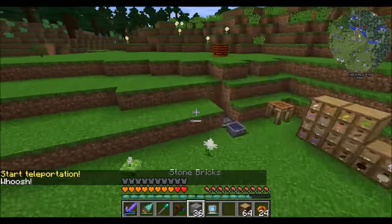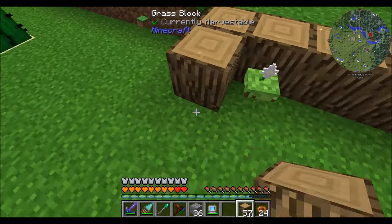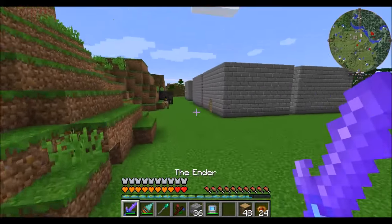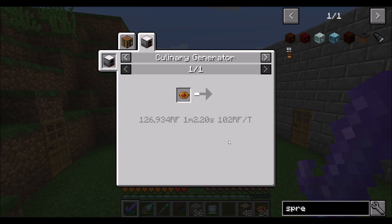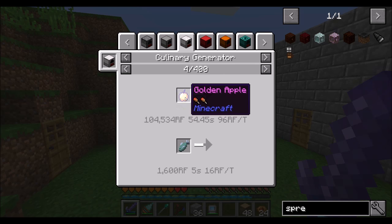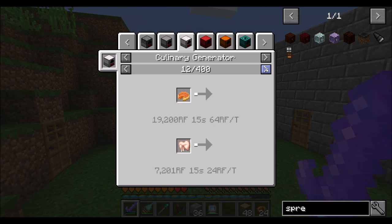With all that in mind, we checked out the Gourmalaeus, which is an awesome way of generating mana with Beef Wellington. Is there any other cool stuff we can do with it? Culinary generator - you can see the RF particular usage in here. Show all recipes: apples produce about 10,000 RF - not bad. Golden apples, even the notch golden apples, are not as good as Beef Wellington - how cool is that?